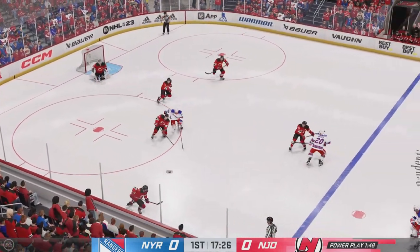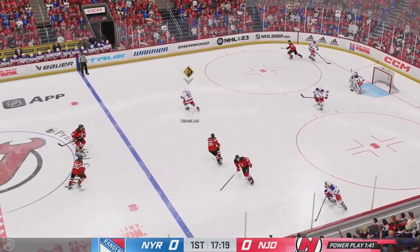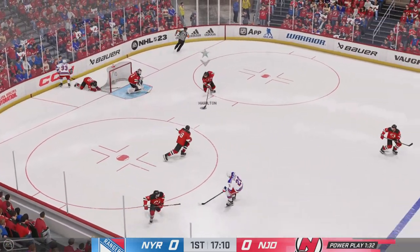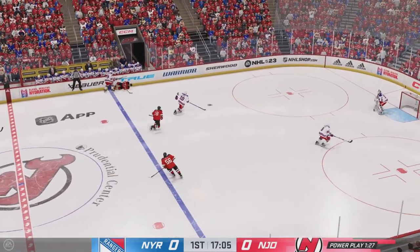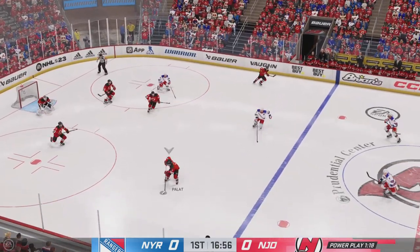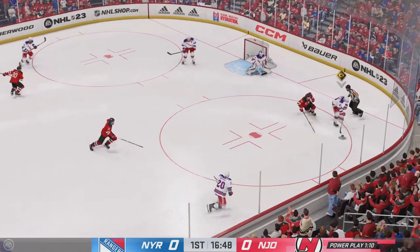The Devils have it against the wall. Sends a pass over. New York's got a chance to work the transition game now, shorthanded. Puck picked up by Hamilton, tries to get it to Tatar. And a good solid hit on that play. Slides the puck ahead into the neutral zone. The Devils have it now, exploring options inside the defensive zone.